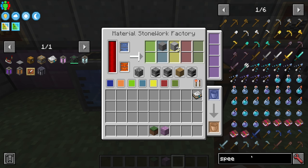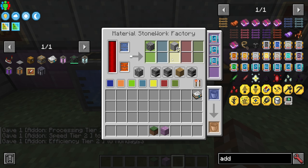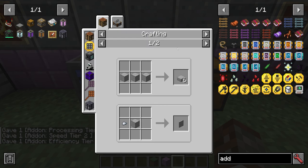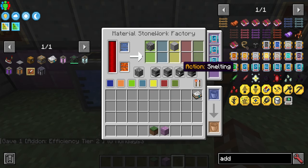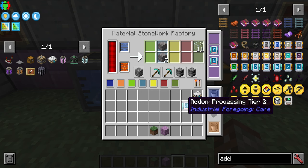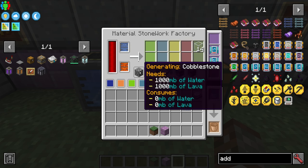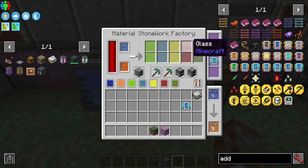You can put processing, speed, and efficiency upgrades in here to speed things up. For example, with a crushing configuration: cobblestone gets crushed to gravel, then crushed again to sand, then smelted to glass, then smelted to smooth glass. You have to fiddle with the chain to get whatever output you want.